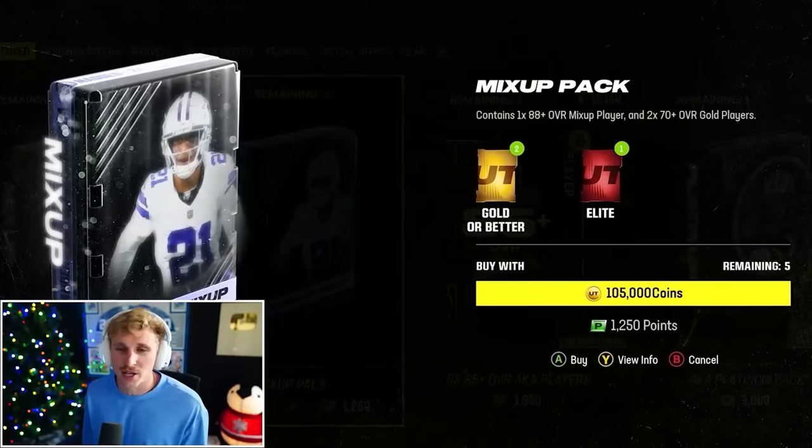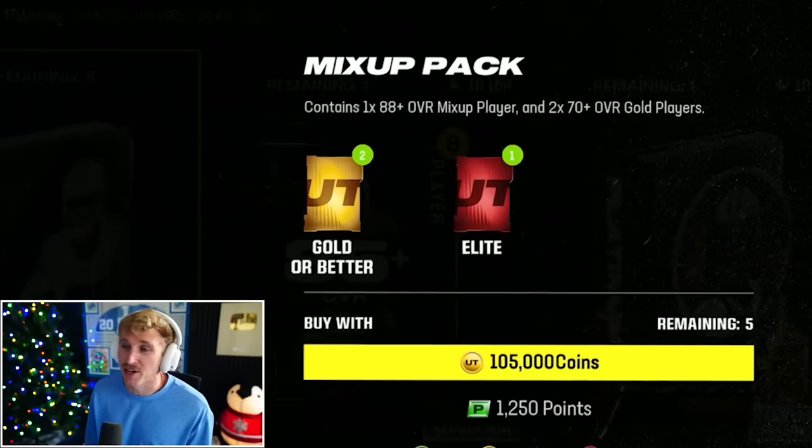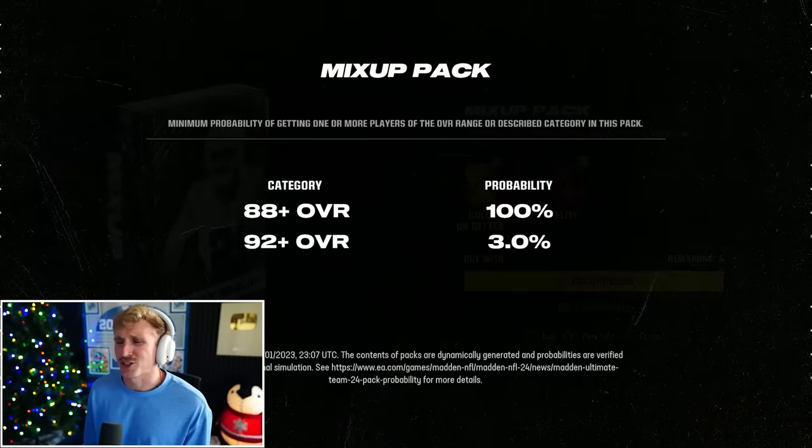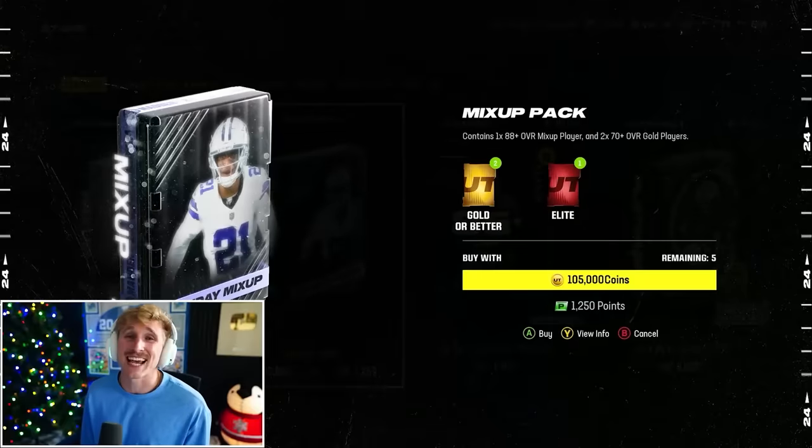There's not a lot of options to get these players — there's only the Mix Up Pack. No bundle, nothing too crazy. You get one 88-plus Mix Up player and then two gold players. Honestly, super mid, and there's only a 3% chance at the 92-plus. It's the holiday season, which means EA wants to take every dollar you have.